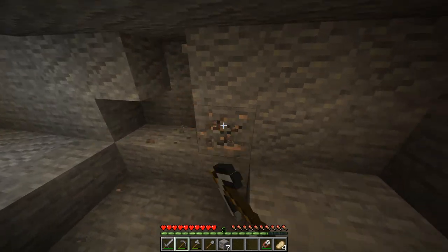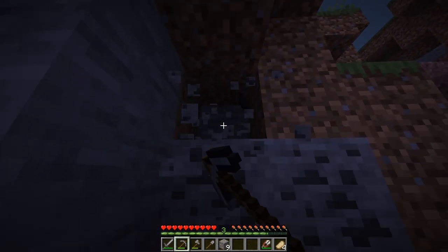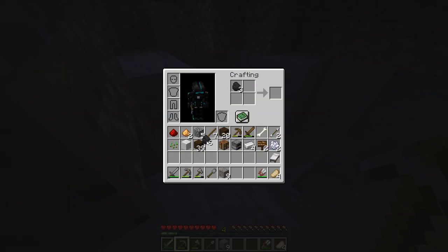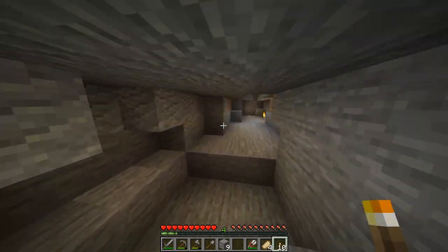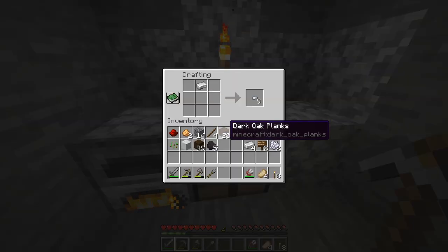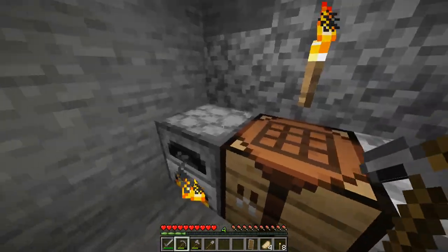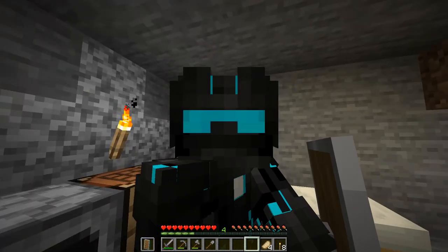I think we might camp down here and sleep for the night and cook up some iron. Let me grab some coal, make some more torches, and get this iron cooking. I think this is a nice little camp. We should be safe from the horrors of the night. Let's make this place a little more livable - I'm going to make a quick shield, which is gonna be very useful for fighting skeletons.